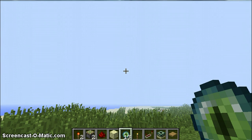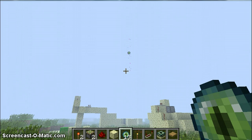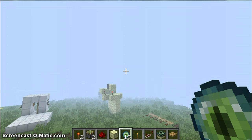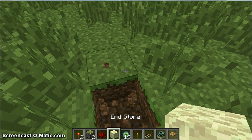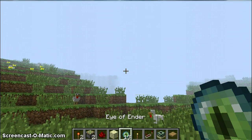What you'll need to do is just throw your Eye of Ender and see where it went. Since it's going that way and there's a lot of buildings that way, I'm going to go right here. Also, I'll mark your spot with something — I'm marking my spot with endstone.